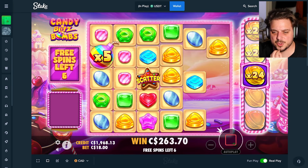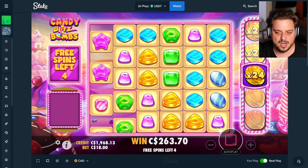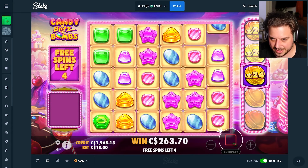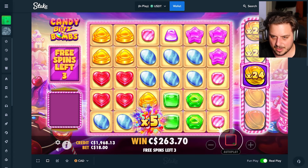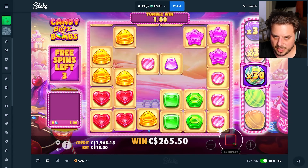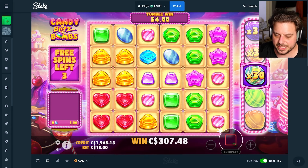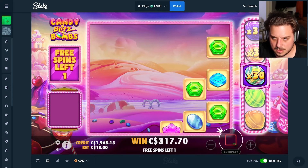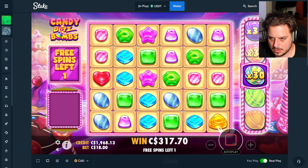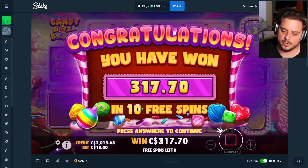Seven spins, 24x — we need hits. That would have been a nice little 5x addition right there. Yellows come through but don't hit. Blues do clear — 30x is the new multi. Can I get a continuation? I cannot. Three spins remain — 54 back. It's gonna die out horribly and it's gonna force us to do a 2k buy.